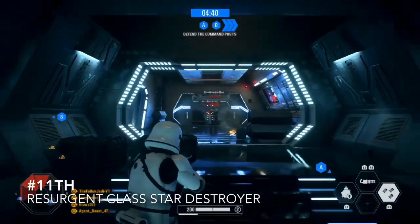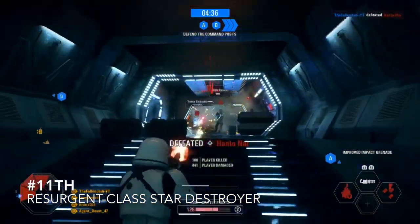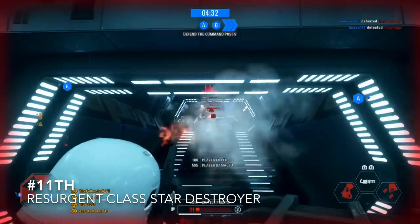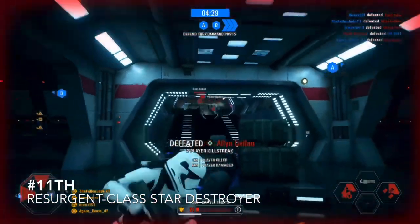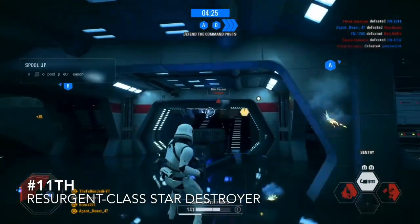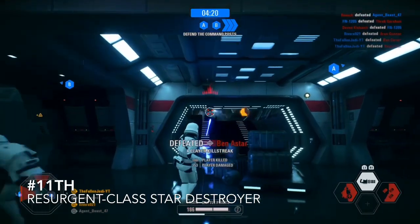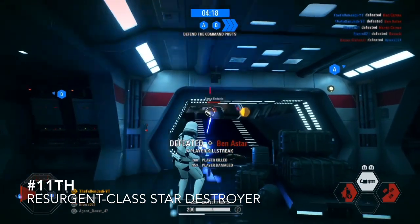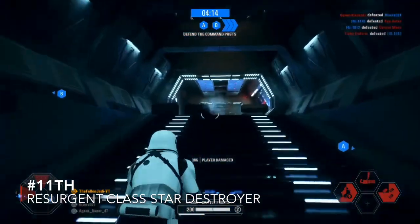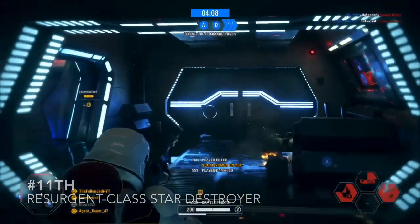Coming in at 11th is the Resurgent-class Star Destroyer. I know I said I'm not a big fan of capital ship maps, but I really like this one because the design looks amazing. I love the phases in the match, but the only thing I hate is the second phase if you are the First Order — you are capturing a small section where everyone congregates and you can get a really annoying BOBA that just uses his cable spin and eliminates everyone. But the design of the ship is really nice.